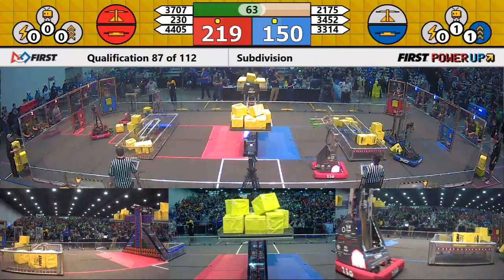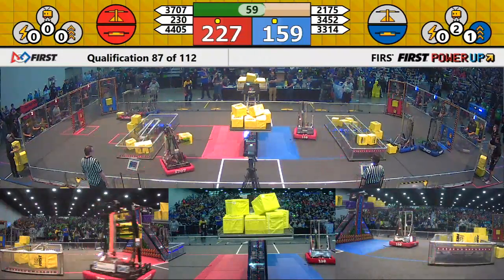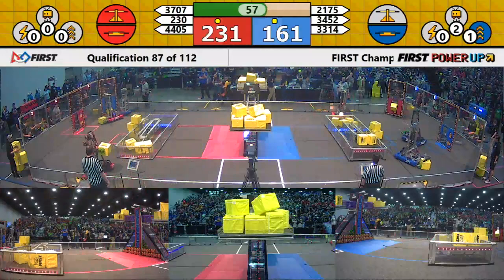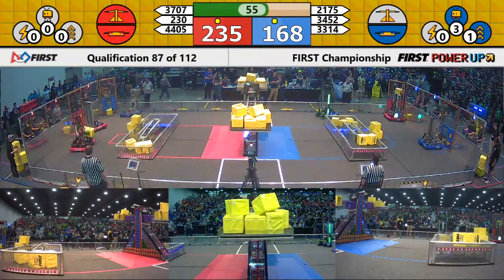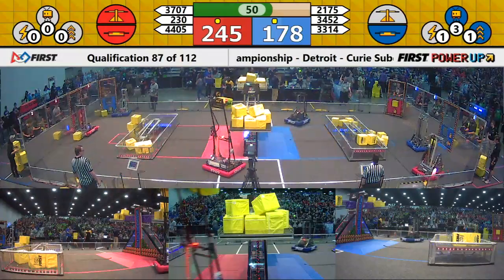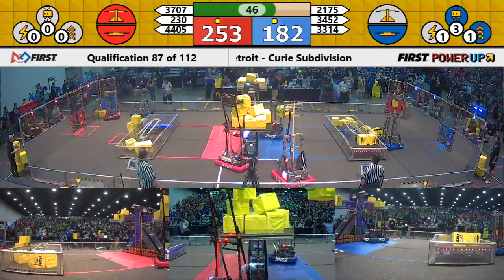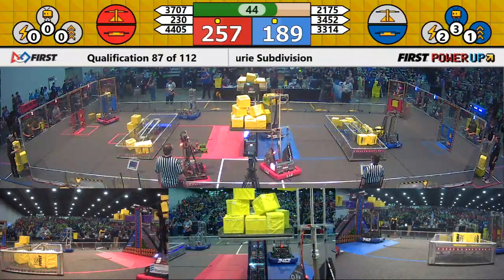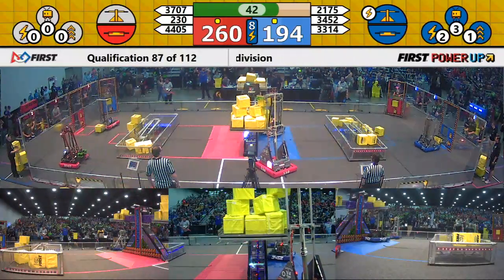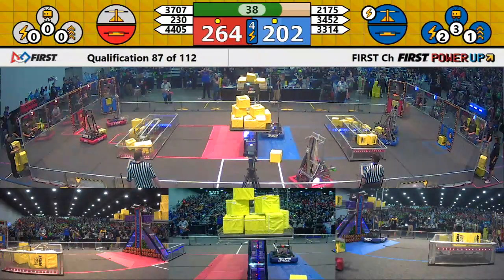With about a minute left in this match, we've got 228-160 for the red as our score. This blue alliance is doing some quick work on that cube pyramid, feeding them into the exchange unit. They've already played a boost, they've already played a levitate. Will we see them force? We do, for eight seconds, as they take control of the scoring advantage.